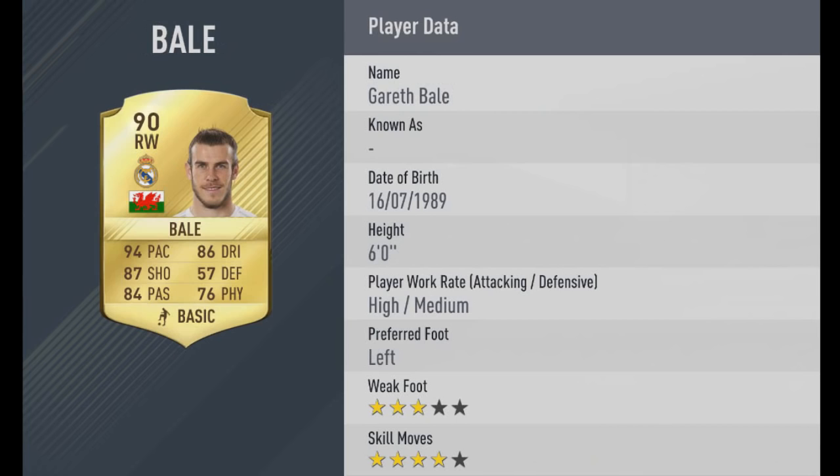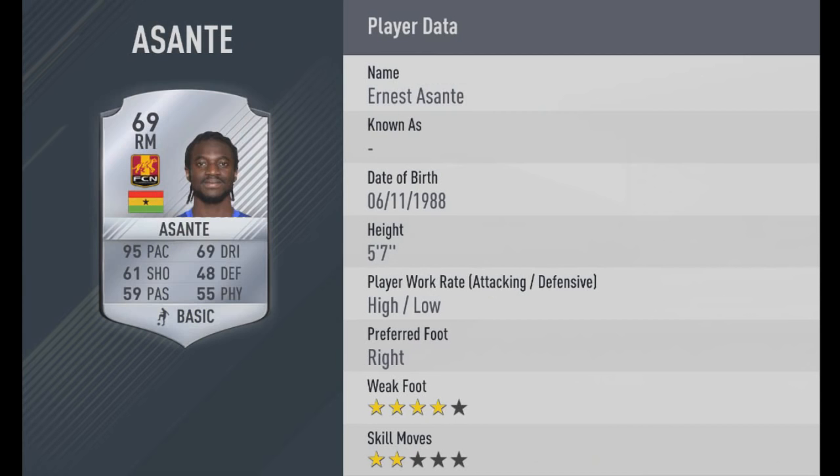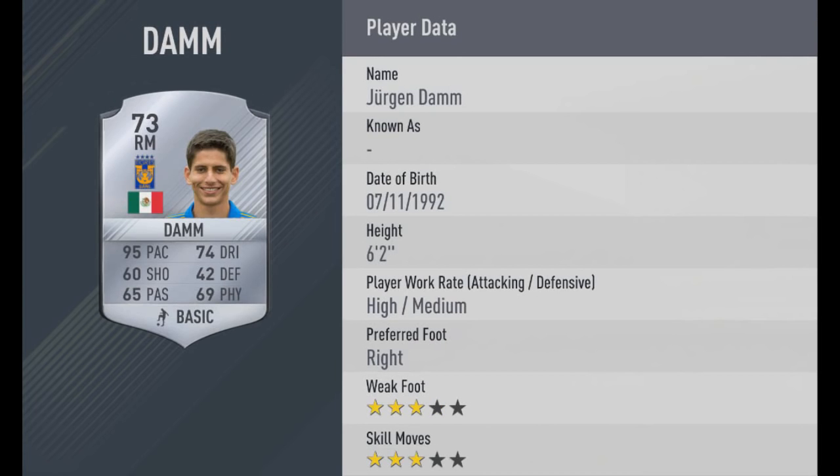Then we move back to gold with Gareth Bale, 94 pace. We've seen this card numerous times — it looks incredible for a 90-rated right wing. Then we go back to silvers with Asante, 95 pace, so we're up in the pace slightly — obviously a very rapid card. Then we've got Jurgen Dam, a Mexican right mid. There's a lot of wingers, as you'd expect, as that's where a lot of the pace in football comes from — 95 pace again.